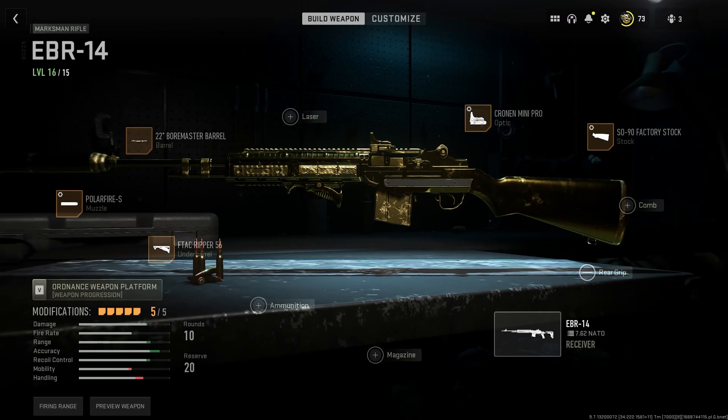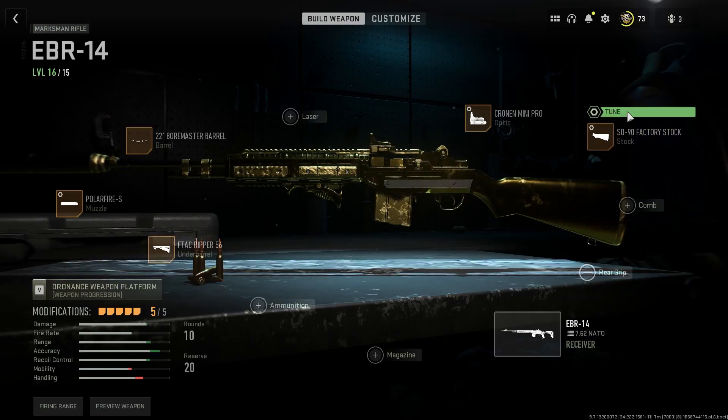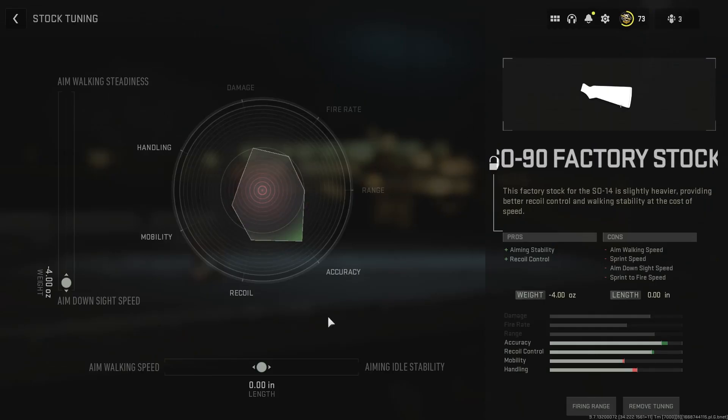All right guys, so this is the EBR-14 class I was using in that gameplay: F-TAC Ripper Under Barrel, Polar Fire Suppressor, 22-inch Boremaster Barrel, Cronin Mini Pro, and the SO90 Factory Stock. For the tuning, I didn't tune a whole lot — we got Bolt Velocity on the Suppressor, ADS Speed on the Mini Pro, and ADS Speed on the stock as well. That's about it.